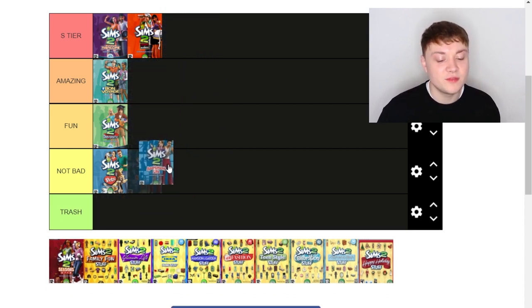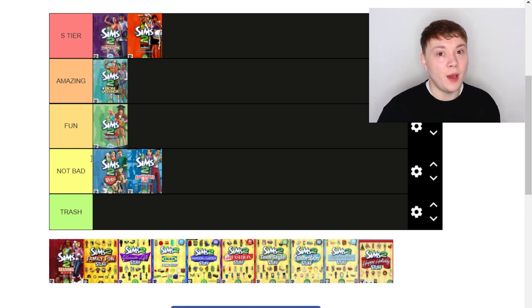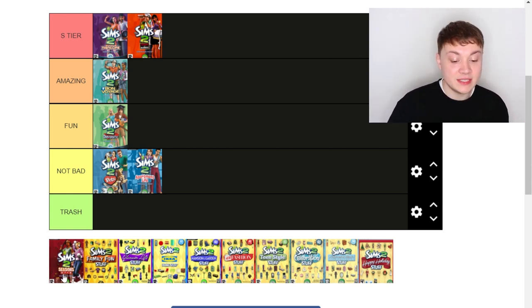Next up we got Apartment Life. This might be an unpopular opinion, but I'm just gonna put this one in Not Bad. It was okay — it just introduced apartments into The Sims 2 but didn't really add that many features. It came with some build-buy items and things, but it wasn't that great. The only reason I originally liked this pack is because it came with witches. It was more of a social gathering pack, kind of like The Sims 4 Get Together but a bit less in-depth. I'd say it's not bad — if you like apartments you should get it, but it didn't really make the gameplay that much more enjoyable for me personally.